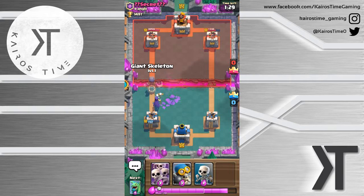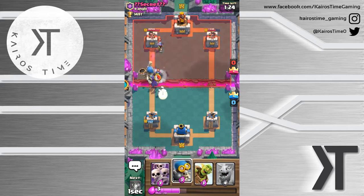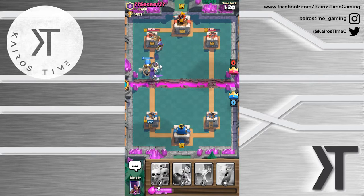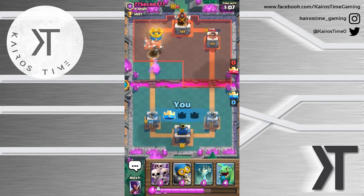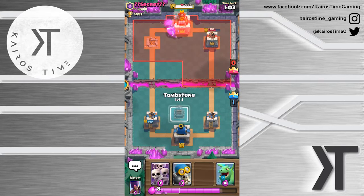We'll place this Giant Skeleton right here and place these skeletons just to cycle back to the Goblin Barrel. That took out that Mini PEKKA really fast - this could be the tower, especially if that Giant Skeleton gets the tower. Let's see here - maybe it won't. And that's the tower right there! So close. There we go, we got it! I forget how little damage that level one Witch does.